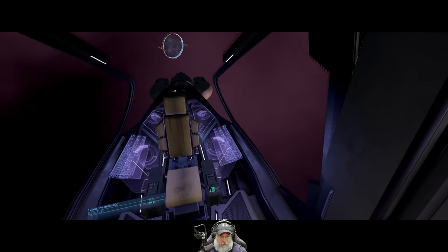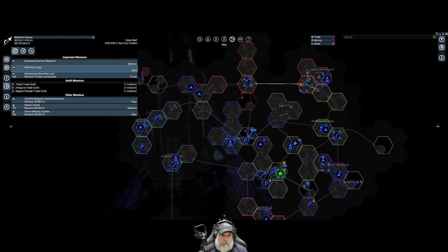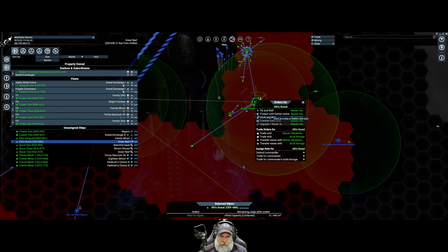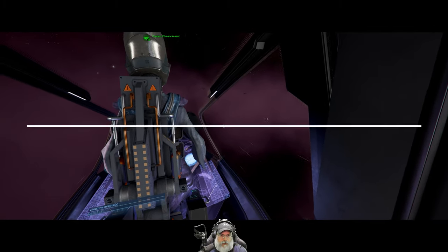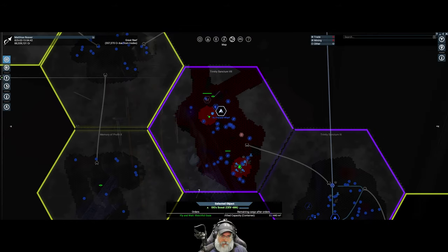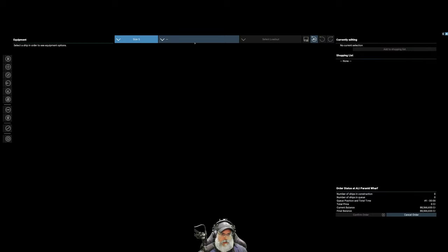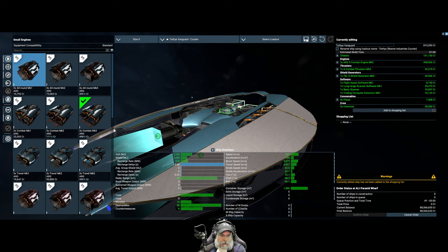Let's hop out of our seat and let our pilot fly us back home so they can get a little more XP. I'll select OG's Scout and have them dock back at Reaver Industries Pegasus Vanguard. Then while they're working on that let's go to the Allied Wharf.